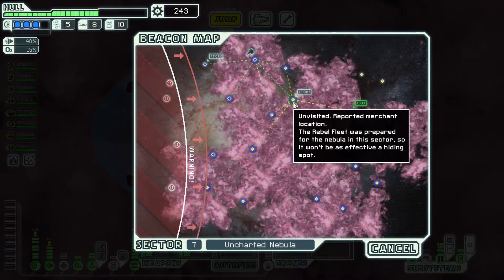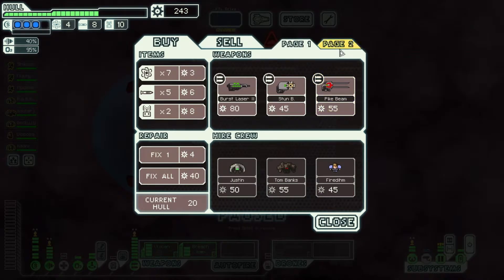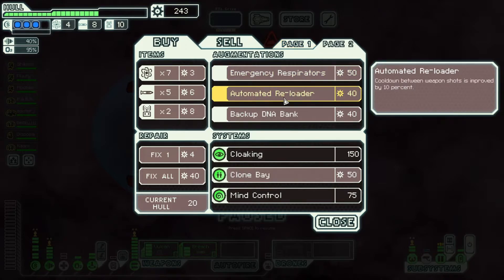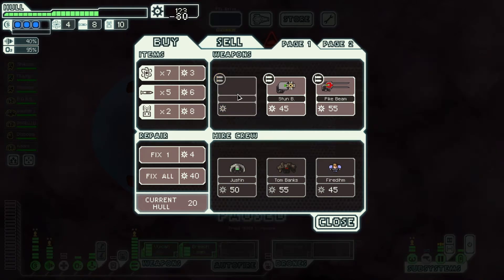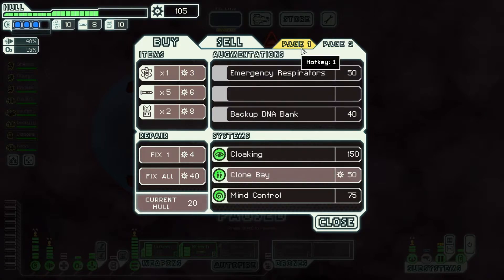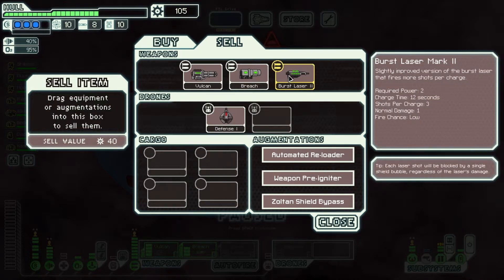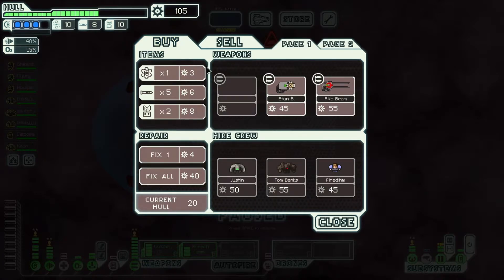There is a store. Burst laser mark 2 and a pike beam — those are really good. Automated reloader is also what we want — we want to get the Vulcan firing faster. We want a burst laser because that's very good value. I don't think we need the pike beam. We can open up with a breaching missile and then depower it to power up the burst laser. The burst laser is just here for when the Vulcan is powered up already, to help do extra damage and take out shields.